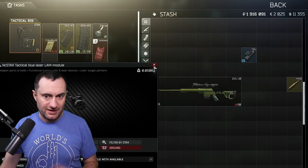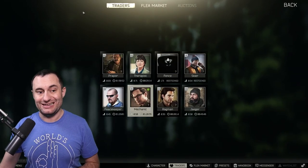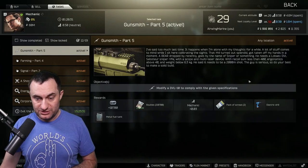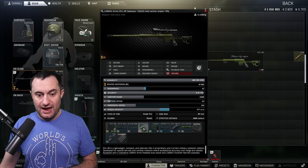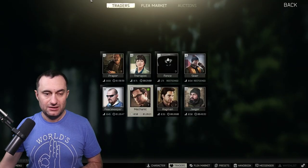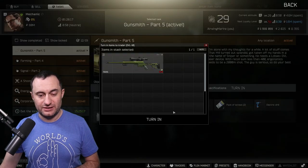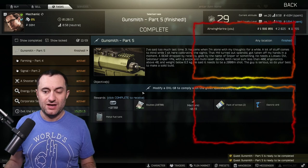The laser you can buy from Level 1 Skier — just plop that on. When you try to turn the build in, it won't let you, and this is something that trips a lot of people up. You have to pull the magazine out first. It doesn't matter if there's a round in the chamber — that's fine — just remove the magazine. Then go turn it in: Gunsmith Part Five, click, and boom, we're done.